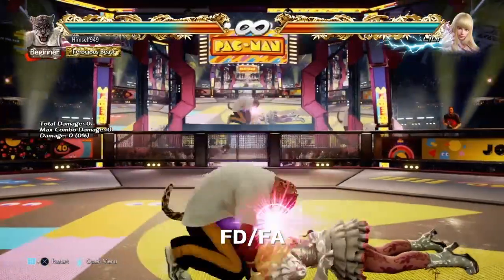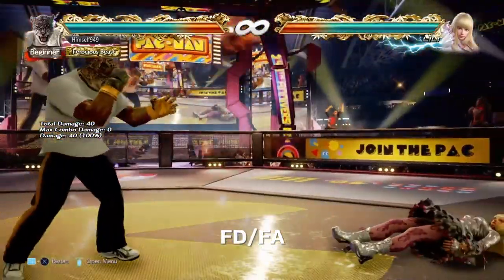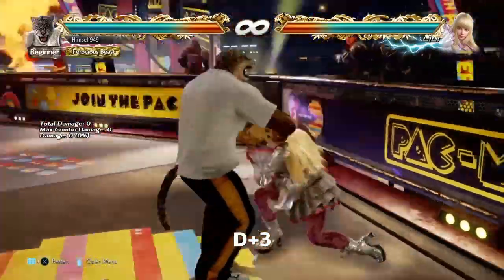When they're face down feet away, you get the lariat. This doesn't wall splatter, but if you're fast enough, you can get a d3 for free.